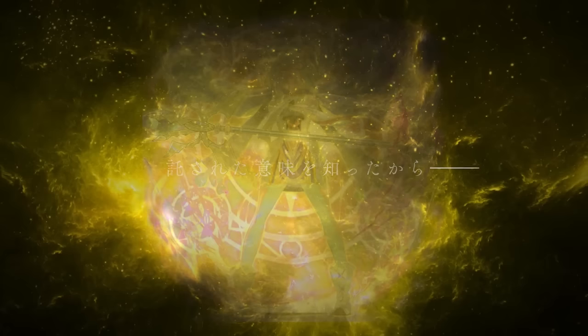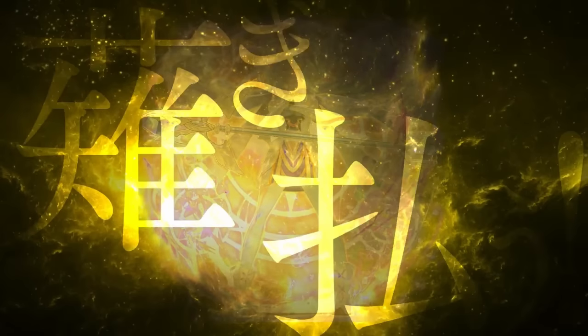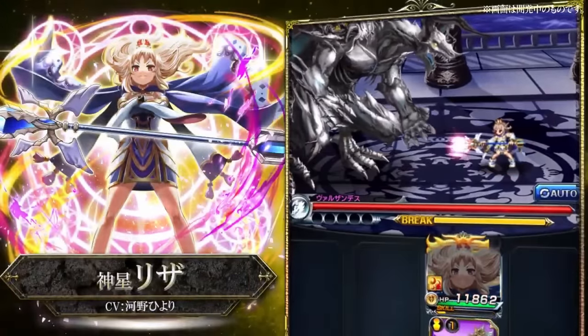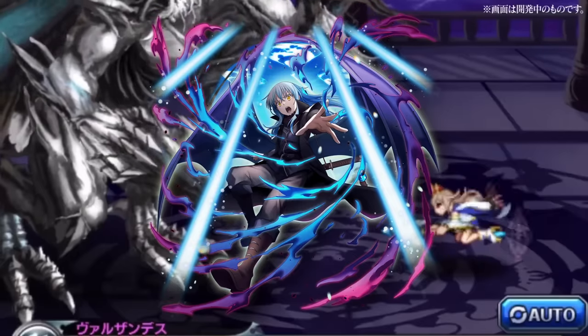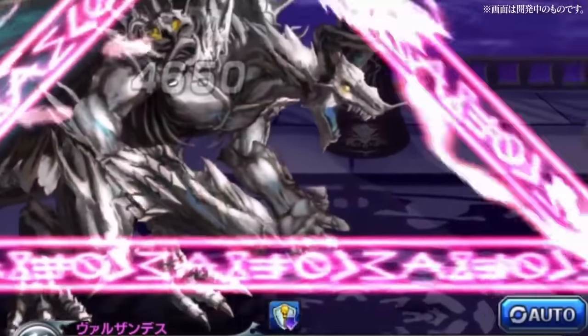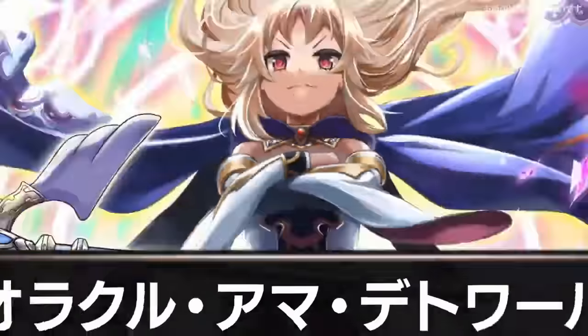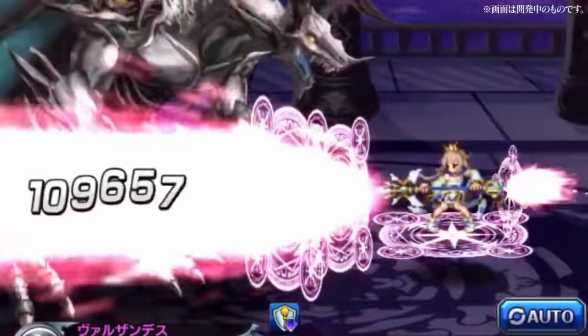Let's talk about how to put it into practice. With Star God Lisa being a magic character, there are a few different characters you can run with her. One that a lot of people were really excited about, especially in nuke teams, was using Demon Lord Rimuru alongside Star God Lisa. Demon Lord Rimuru will be able to benefit from Star God Lisa's 300% magic damage buff and go absolutely insane when he pops off with his super art.